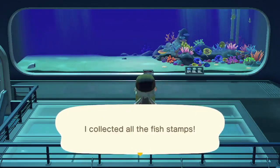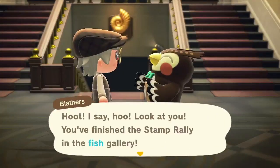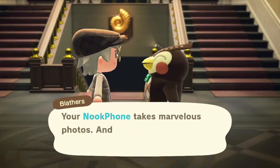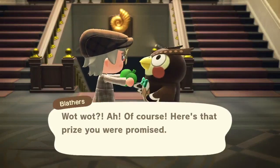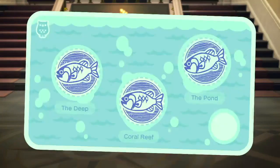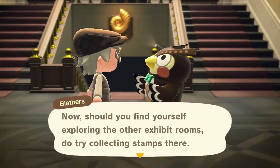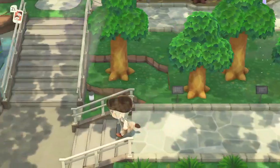Now we can go ahead and give this postcard back to Blathers so he can give it the official stamp of approval. Blathers says: 'Did you happen to take any photographs on your quest? Your Nook Phone takes marvelous photos. Here's that prize you were promised.' He marks it off with a red little stamp in the bottom right corner. Now he says feel free to collect stamps in the other exhibit rooms as well.